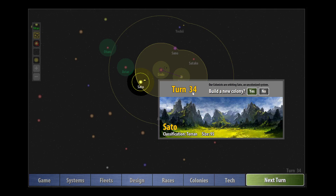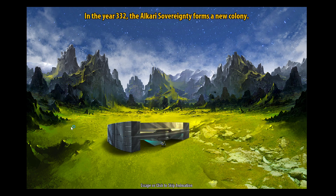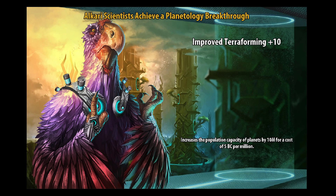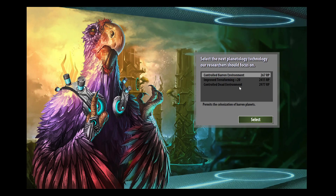Colony ship has arrived at Sato - yes let's build this colony! One small step for mankind - I mean chicken kind. Alkari scientists achieve a planetology breakthrough - improved terraforming plus 10, which increases the population capacity of planets by 10 million for a cost of 5 billion credits per million. It gives you the option to start immediately putting money into terraforming but I'd like to do that manually.